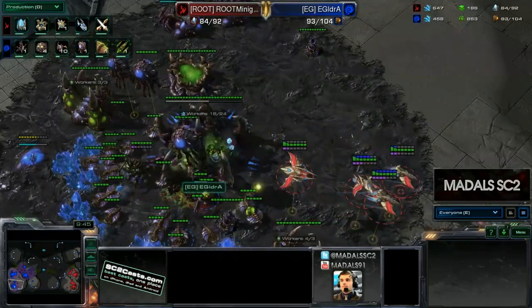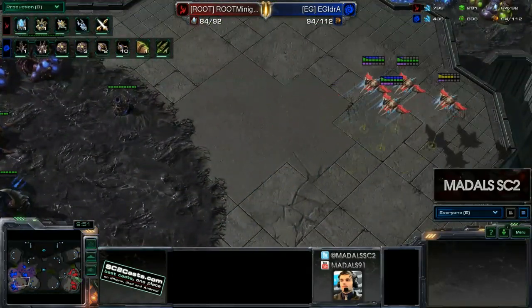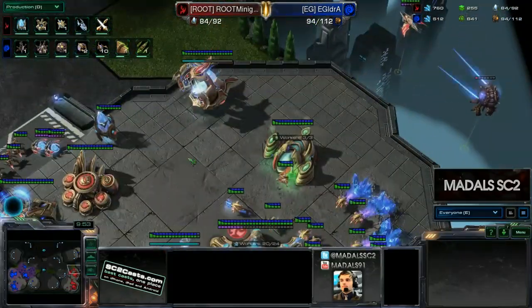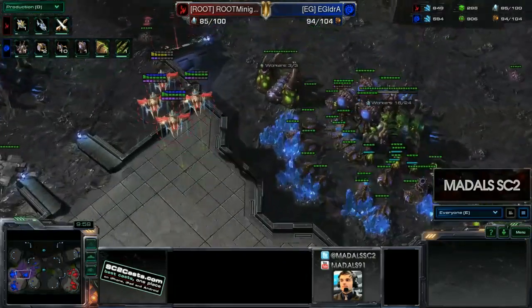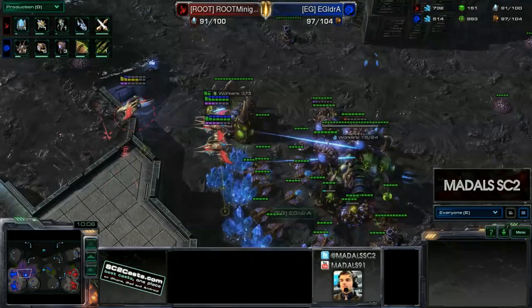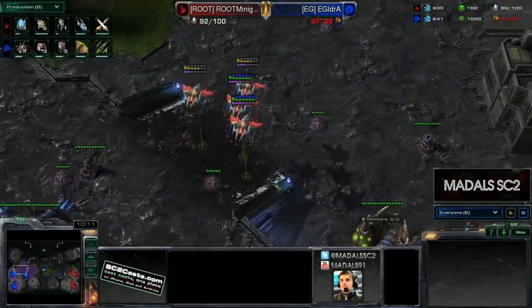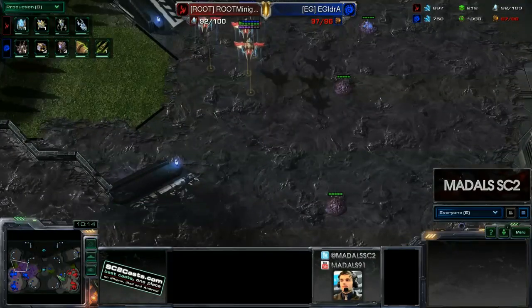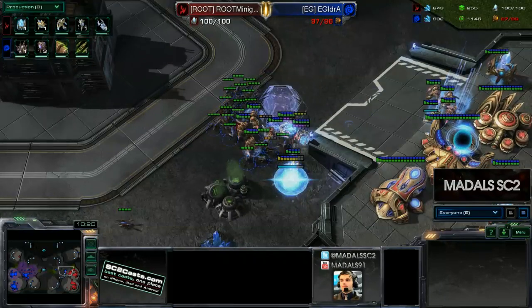The first Phoenix are just on their way over now, so this is not going to do that much with the Spore Crawlers down. The only real hope Minigun has got is that the Queens get a little out of position. Idra is really committing to Spores right now — he's got three in the main and already got two down here. There are no areas these Phoenix are going to be able to get through, but they should be able to get a drone or two before being forced to retreat once their shields are gone.